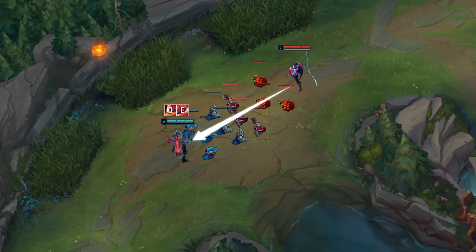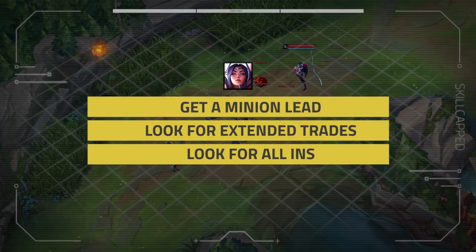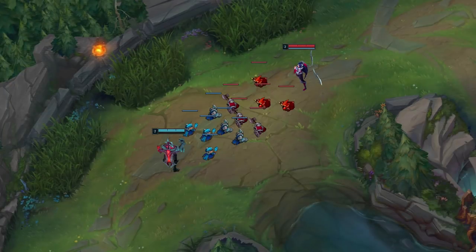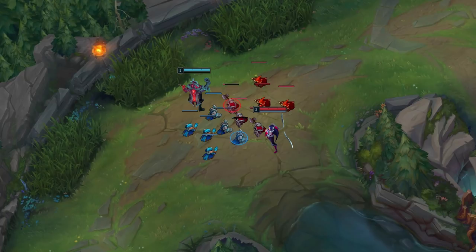Aurelia wins extended trades because of her passive, increasing her attack damage and attack speed drastically once fully stacked. Aatrox wins short burst trades because his abilities deal more damage. Aatrox has more range on his abilities, but Aurelia can gap close larger distances. Aurelia will look to gap close to low health minions to win extended trades against Aatrox and look for all ins, which brings us to mission 3 — look for all ins. This matchup is inherently volatile because both champions are melee, so they have to get up close to land any last hits, meaning any mistake can be heavily punished immediately. Aurelia will want to look for all ins onto Aatrox if he misplays.